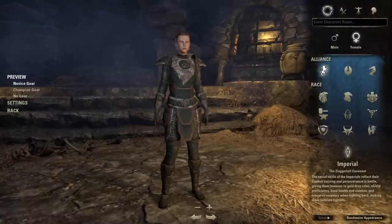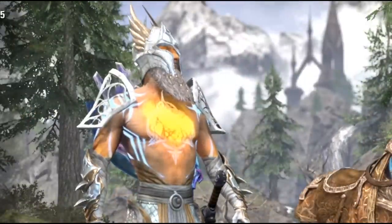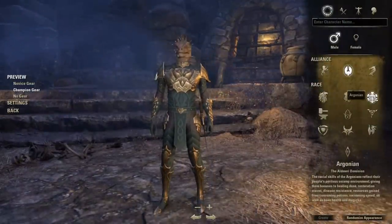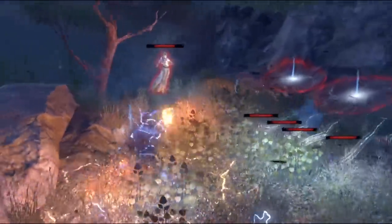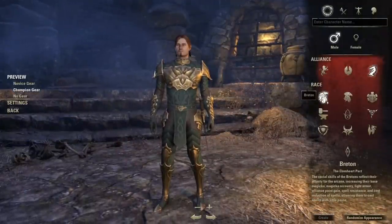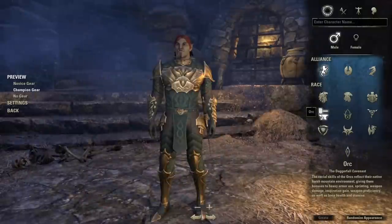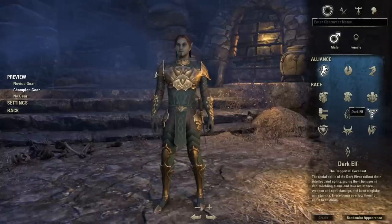Tip one: the best race for each role. For healer, the best choices are Breton, High Elf, or Argonian. For tank, pick a Nord or Argonian. For Magicka-based damage using Destruction Staffs, pick High Elf, Dark Elf, or Breton. Finally, for Stamina-based damage using a Bow, Two-Handed, or Dual-Wield weapons, pick an Orc, Redguard, Dark Elf, Khajiit, or Wood Elf.